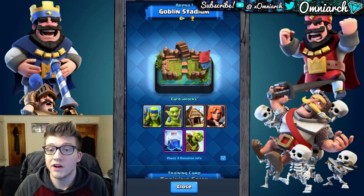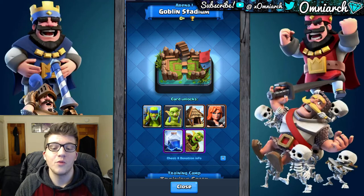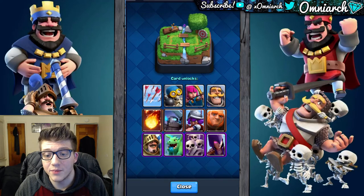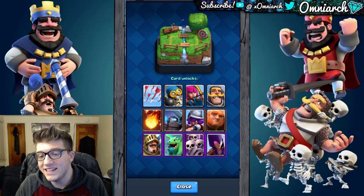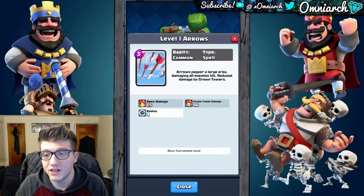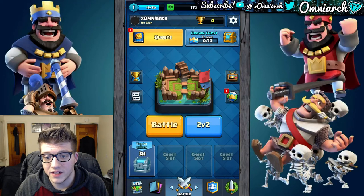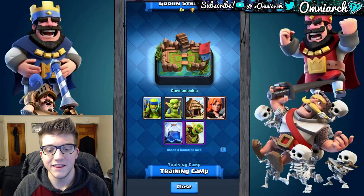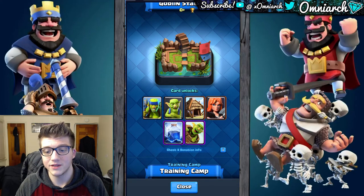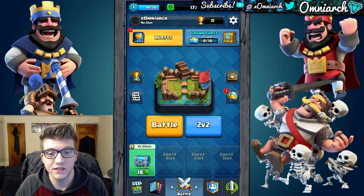It takes three hours to unlock the silver chest. We are at zero trophies, which means we're in Arena 1 — Goblin Stadium. We've gone up from training camp, which is just for tutorial purposes. Now that we're in Arena 1, we can unlock the Spear Goblins, Goblin, Goblin Hut, Valkyrie, Lightning, and Goblin Barrel. Let's start the unlock for the chest since it's going to take three hours.